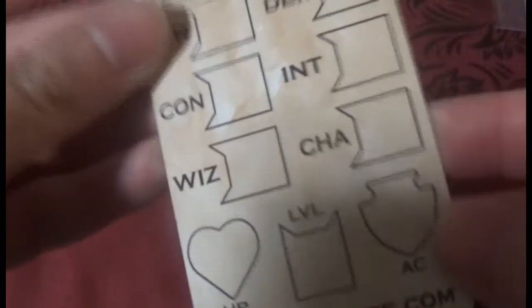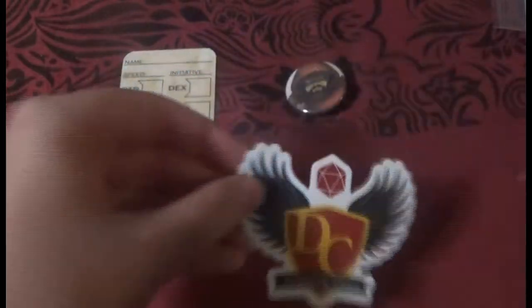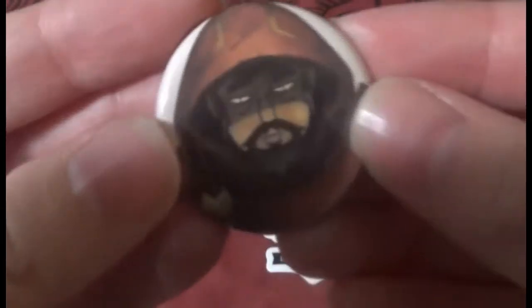A button, a sticker, and a card. It seems one night the Hellselves got into the Shady Lady's Whiskey and ran amok, making random buttons and packing them into everyone's crate. We have no idea what they made or what to expect.